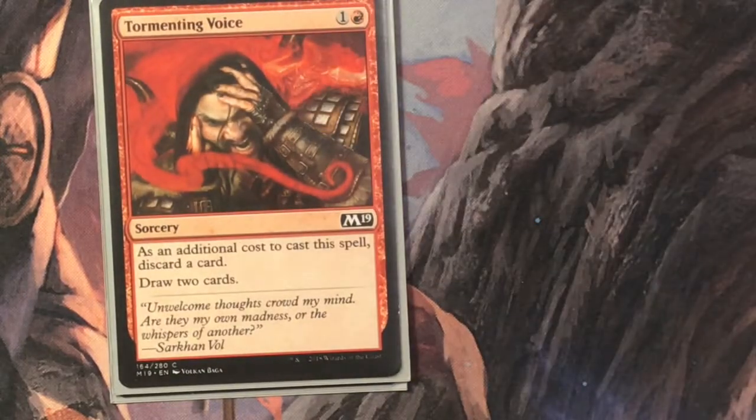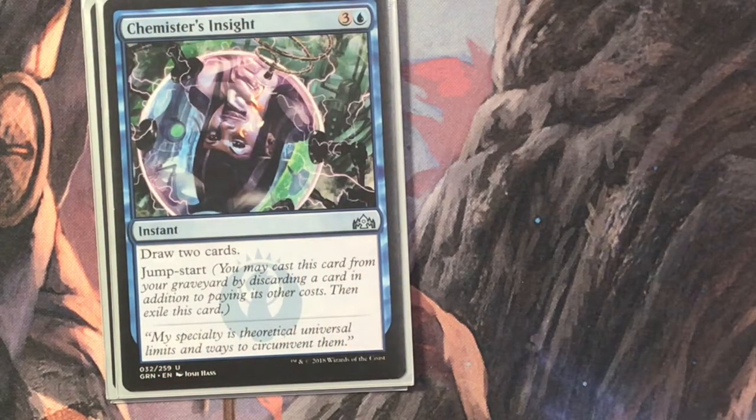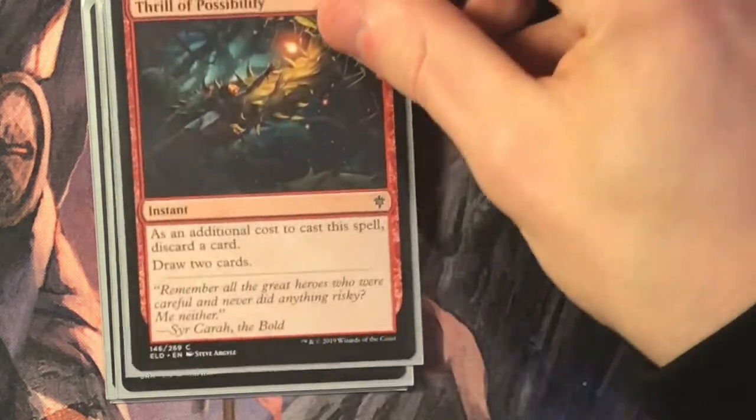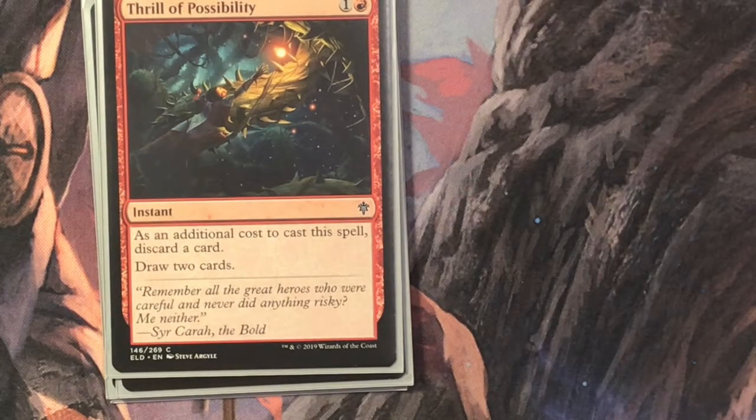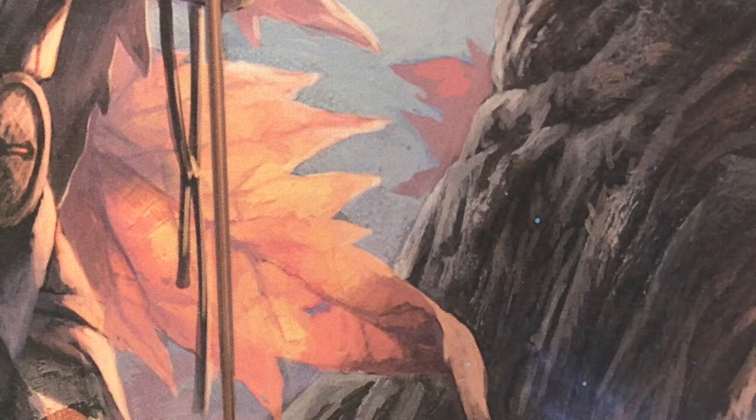With Swarm Intelligence and Ominous Seas out, casting Tormenting Voice — one and a red, discard a card, draw two cards — puts four counters on because you copy it. Chemist's Insight draws two cards, or four with the copy; it's three and a blue with jump start so you can do it even more. Thrill of Possibility is discard a card, draw two cards — four more counters. Cathartic Reunion is discard two cards, draw three — that's six counters, almost immediately getting to a kraken. I like this alternate win condition, though I have yet to actually win with it — so it's more of a potential win condition.